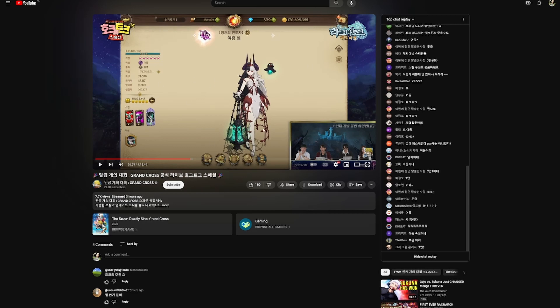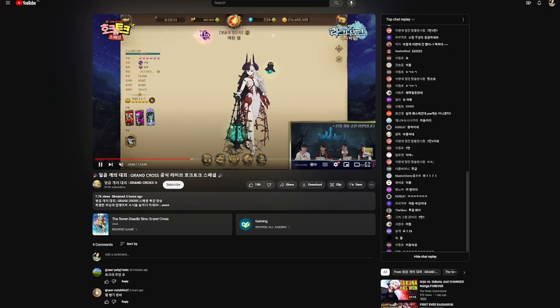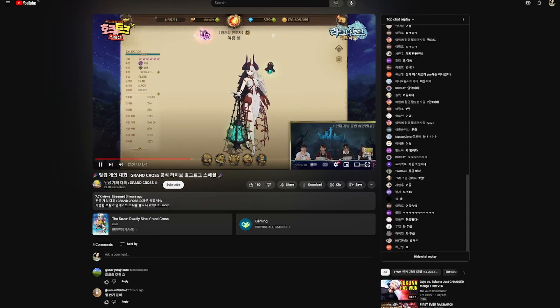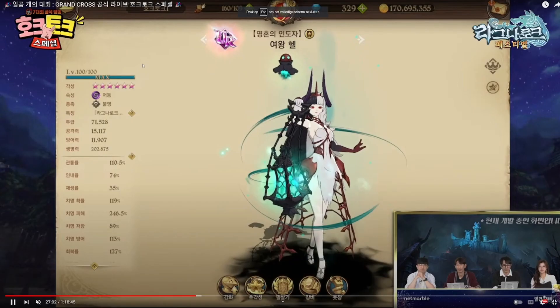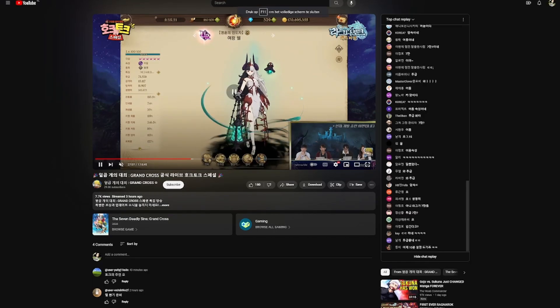I'm going to tell you what she does, all her skills and everything, and whether you should summon on that banner or not. We already have the patch notes and everything. So let's get into it. She looks really cool, unironically really awesome. She is a dark type unit and also an unknown race unit.